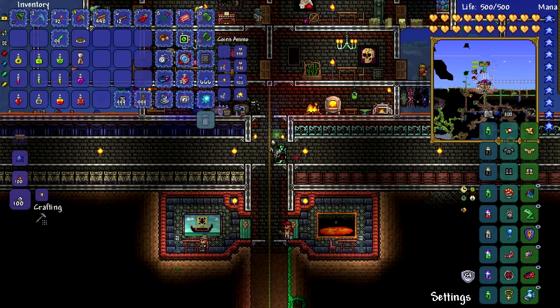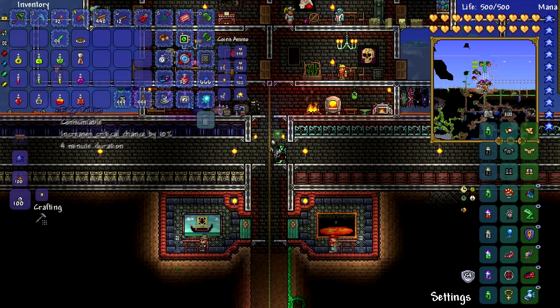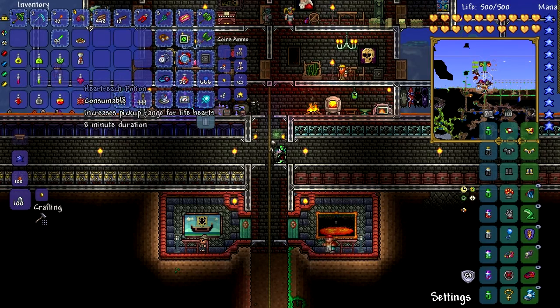Hello! This time we're going to be killing Plantera, and to do that we're going to be using Life Force, Endurance, Rage, Wrath, Regen, Swift Nose Iron Skin.